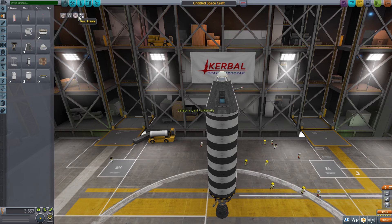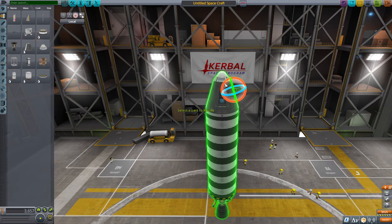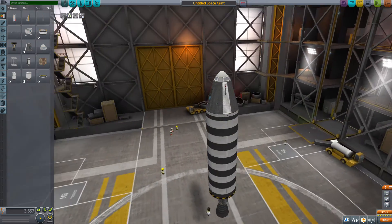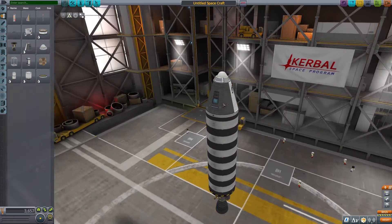Let's rotate the Communitron and move it into position on the ship. That's not ideal placement, so let's leave it like this — this is fine. Actually I need two of them for symmetry and for it to look good.